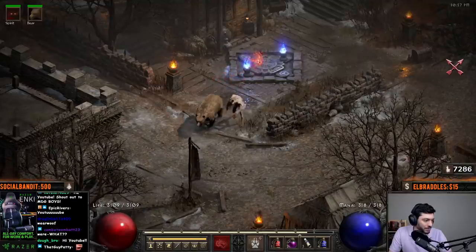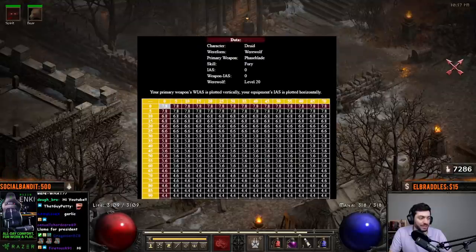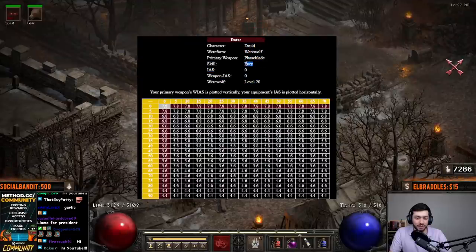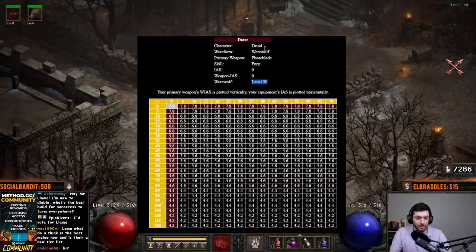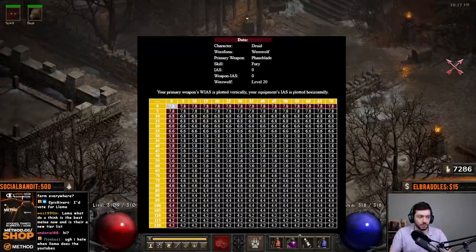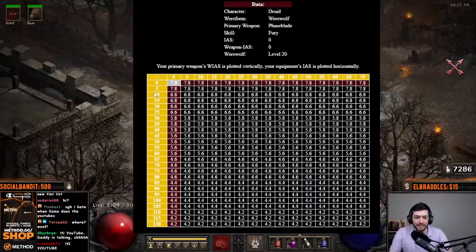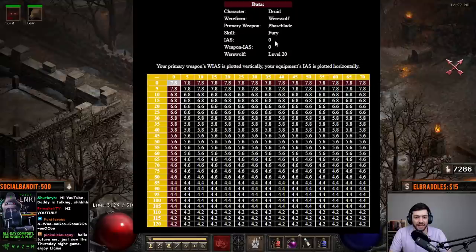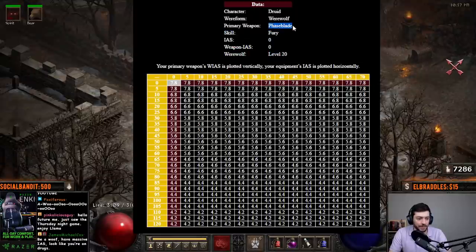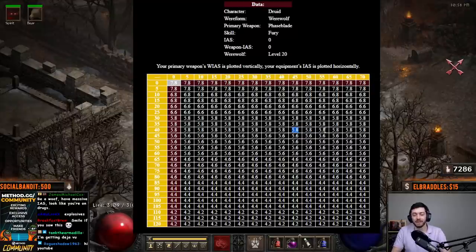So first I'm going to show you this — this is for a phase blade. You can see right here is the data: a druid in werewolf form with a phase blade using Fury at level 20 werewolf. This is old Diablo 2, how it used to work. On the left side is your weapon's IAS, on the top is your gear's IAS, and this is assuming you're using the phase blade. So something like a Grief would have 30, 35, or 40 IAS on the weapon, and then whatever you have on gear gives you an attack rate of 5.8 frames per attack.